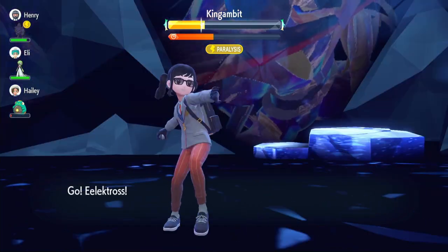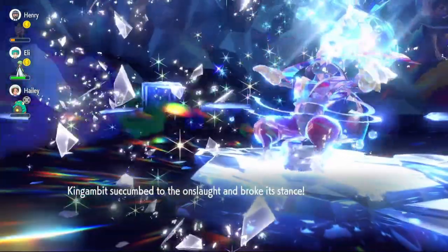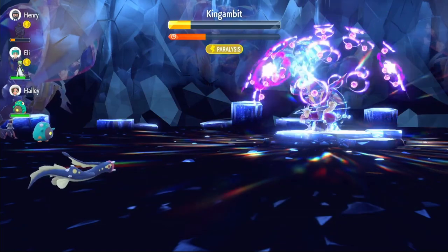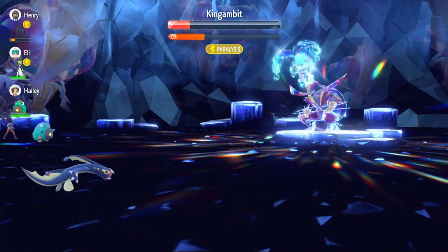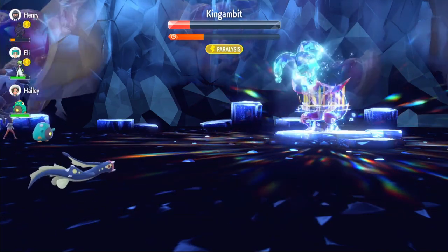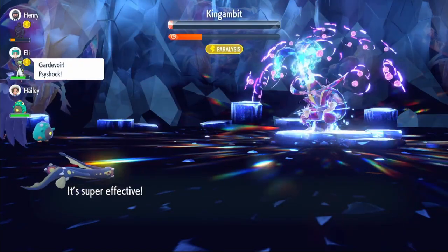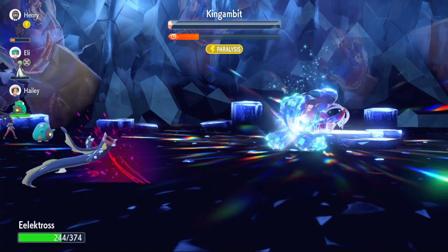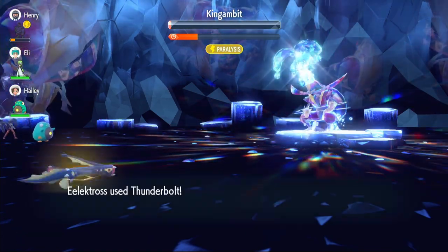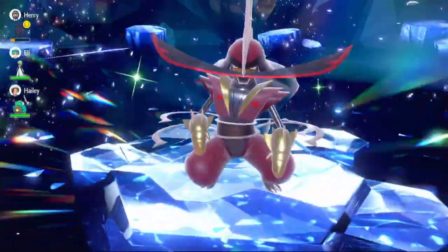We use Acid Spray to reduce that special defense, his shield goes down and now we just use Thunderbolt. We don't really need two Acid Sprays at this point — he doesn't have a lot of health. He uses Swords Dance but that won't be a problem because he can't one-shot us. We use Thunderbolt again, regain health to go back to full. There's no way he kills us — even a crit would have been close. We finish him off with a Thunderbolt. The Shell Bell really helps here.